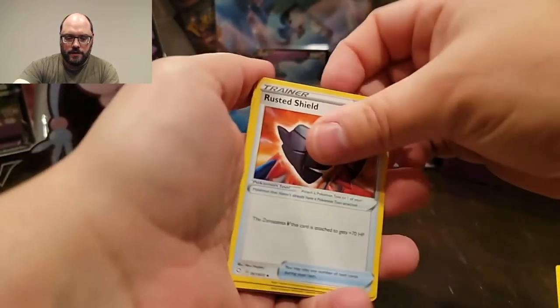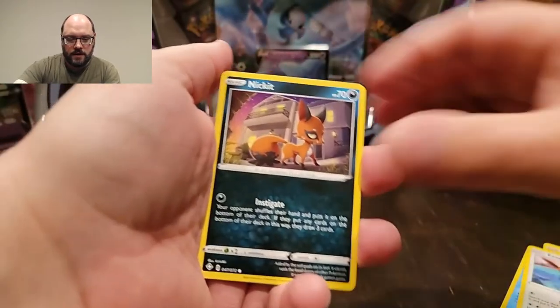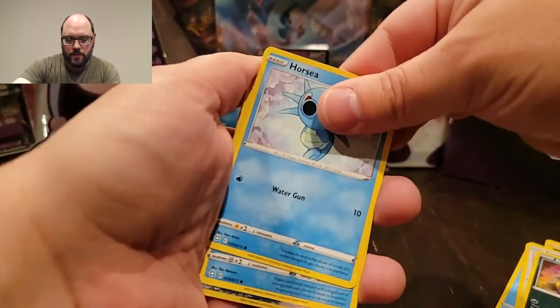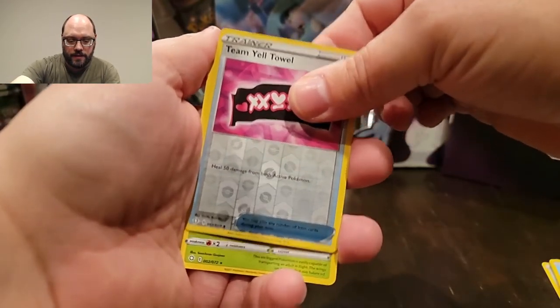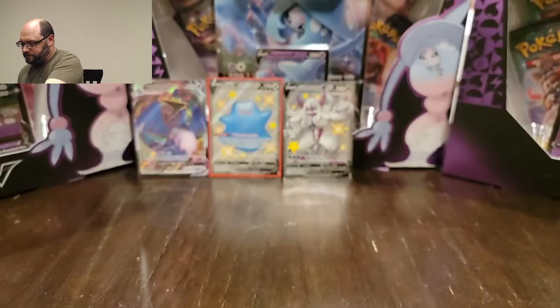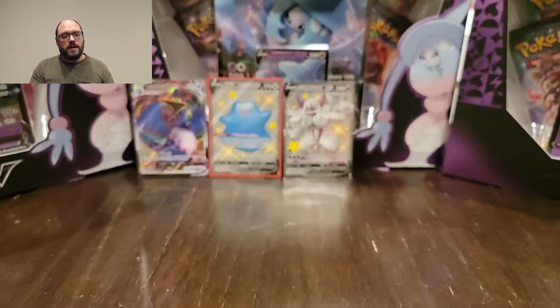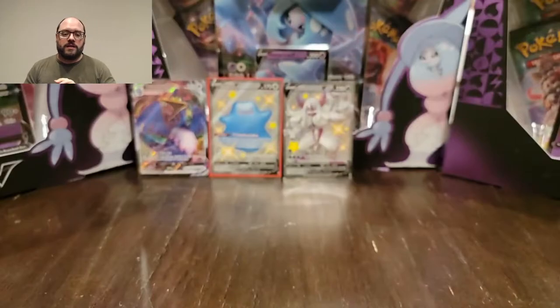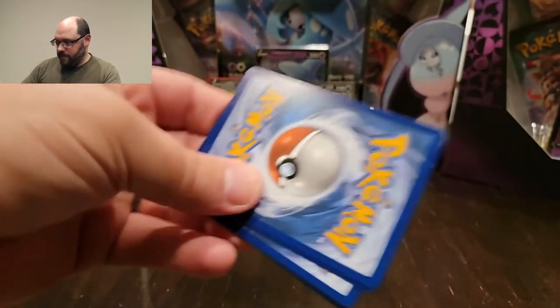Fighting energy to start us off — Rusted Shield, Rotom, Crammer, Ants, Chewdle. Getting tired of seeing you! Eevee — can never get tired of seeing you though. Nickit, Horsea, Snarl. Got a reverse for Team Yell Tower, which I've had plenty of times, and a Yanmega, which I also already have. Two more to go. Six boosters in and I've gotten two V's and a V-Max — actually that's just out of four packs, and I have six total, so we're doing okay.